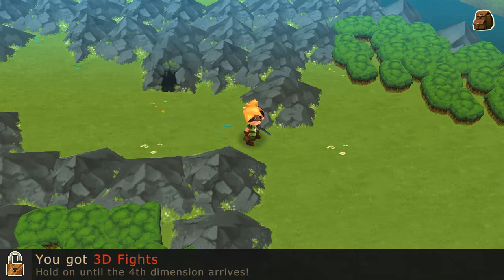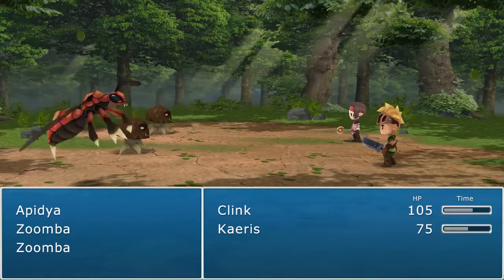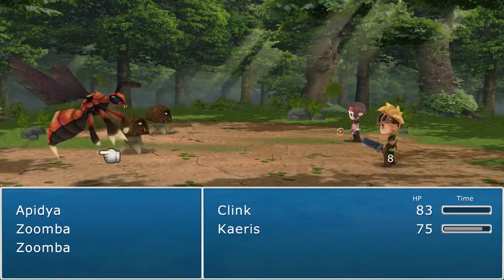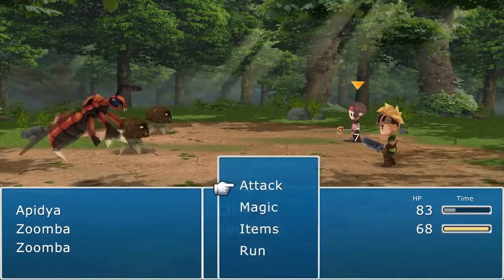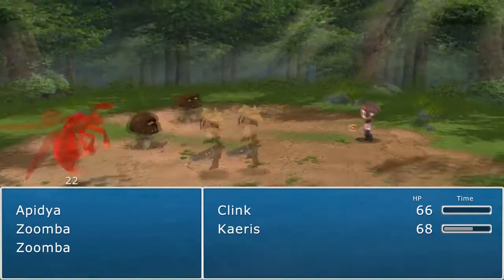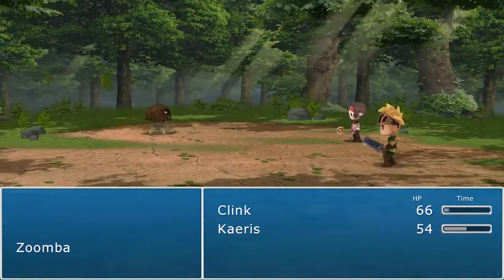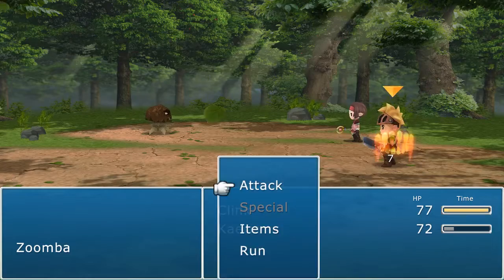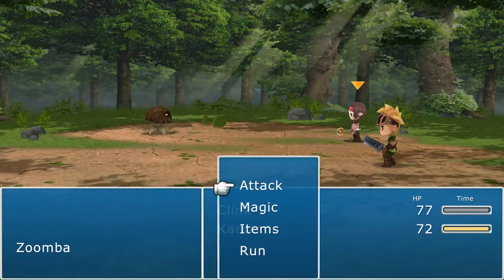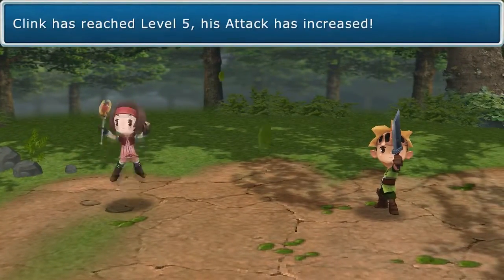Got 3D fights — hold on until the fourth dimension arrives. Oh wow! Look at that! Oh my god, there's Zumbas? Do those remind you of anything, guys? Oh gosh, there we go. Probably should have used her to heal, but that's okay. I'll use her this time, just to be safe. Wow, this looks gorgeous! Same game, you guys — are we playing something different now? They even have little poses — that's adorable.